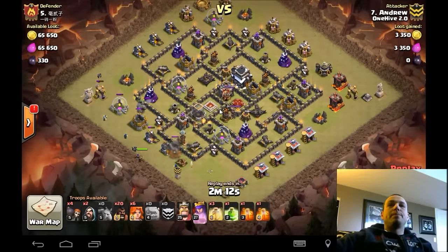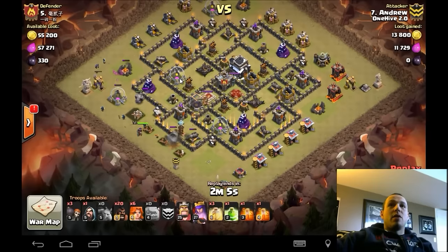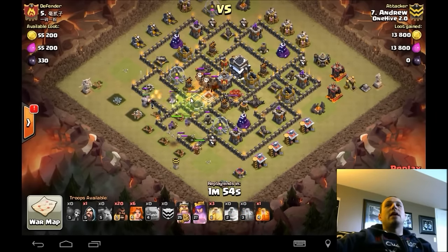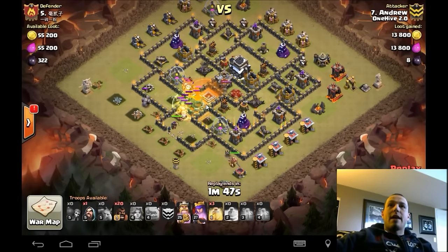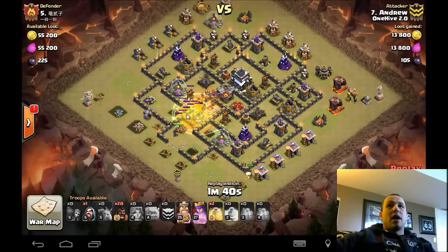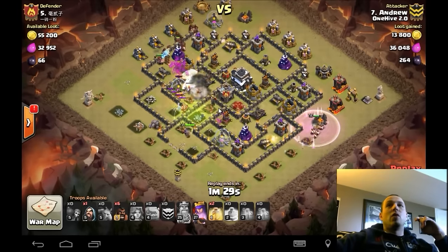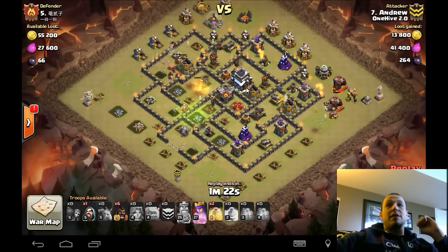Goes ahead and creates a funnel, queen goes down. This guy has max heroes — this is a max town hall nine with nothing left to do other than go up to TH10. Andrew comes in with slightly lower level heroes, but that doesn't matter. Just because the base says max here doesn't mean your level 25 or even 20/20 heroes can't take it down. With great deployment like Andrew does here, this base doesn't stand a chance. Poisons are down, even the poison over the queen. I like when you can get double duty with the poison on the queen, because if she locks onto one of your golems and you don't take her down within 10 seconds, especially a level 30 queen, she's going to do some serious damage.